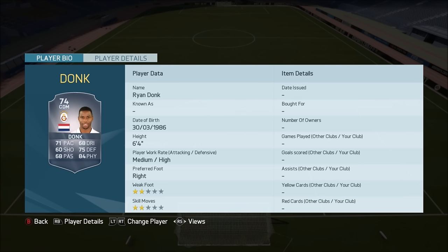Next player is Ryan Donk, and he is actually a really good transfer for FIFA reasons — he now gets a hyperlink to Wesley Snijder. If you haven't tried Wesley Snijder on this game, you will be missing out. I actually used him after getting him in a loan pack and he is absolutely brilliant — great long shots, great passing, five-star weak foot. He's really hard to link up because he plays in the Turkish league, but Ryan Donk gets a hyperlink to him. Donk is a really good CDM as well — 84 physical, 75 defending, 71 pace, and he's 6'4" with a medium-high work rate. I'll probably bring you guys a squad builder with Snijder and Donk along with some of the five-star skillers in that league.